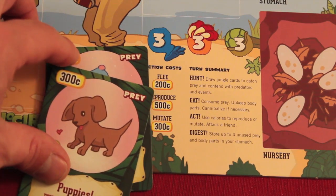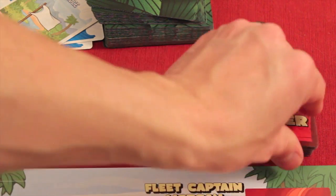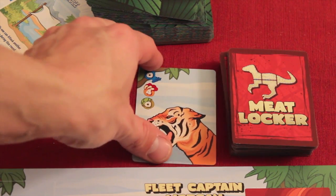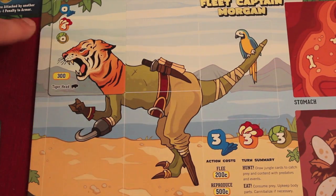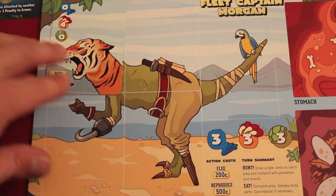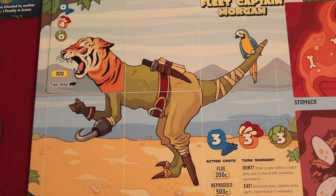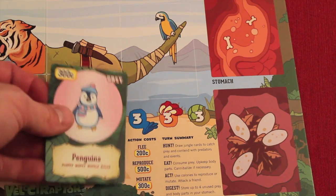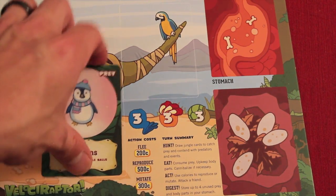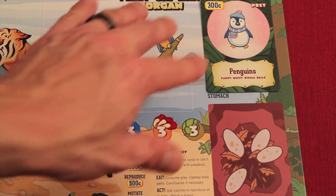Let's discard this card and mutate. I get one of these meat locker cards — it's a tiger head. We place it on our dinosaur's head. We now have a tiger head, which gives zero extra speed but four attack and zero defense. So our total attack goes to seven. It costs us 300 calories to upkeep this body part each subsequent turn. I still have 300 left, which I can hold in my stomach — up to four cards — to use in a later turn.